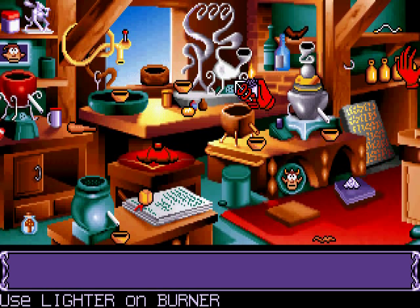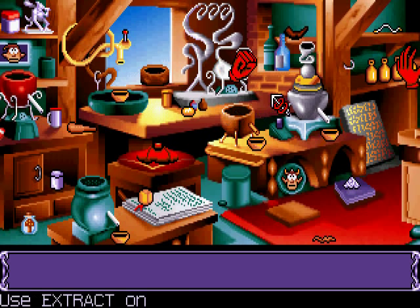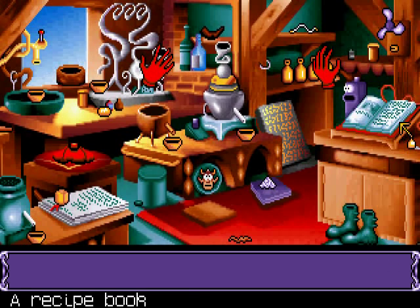Which I didn't with the counter-intuitive horn puzzle. This should give me the extract, which means all I then require is the elixir itself — and the bone. Extract of fluorine. Keep that there for now, I think. We need that bone, really.